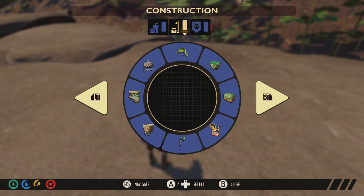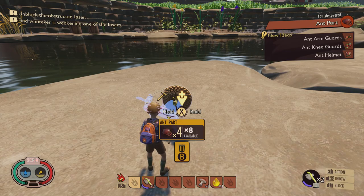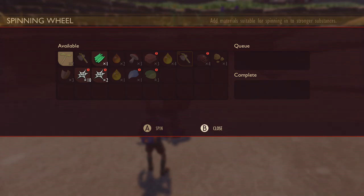You need two actual acorn tops — so you're going to have to crack them with a hammer — and you definitely need three pieces of sap as well, and four ant parts. Once it's built, you can go ahead and start putting in either plain fiber or some web inside the spinner.